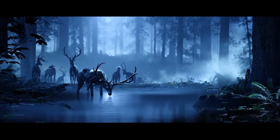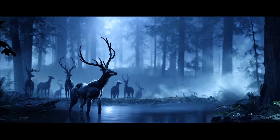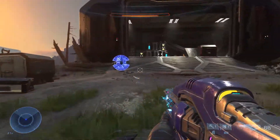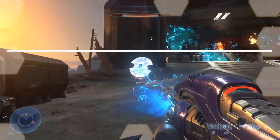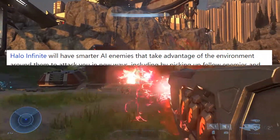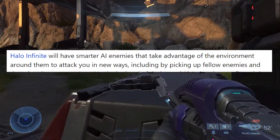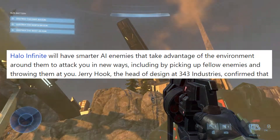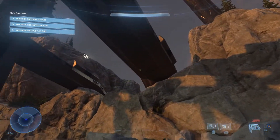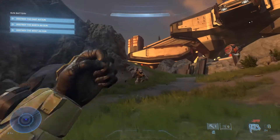I'd imagine there are way more features in the game for this smart AI — the wildlife in the world will probably work a lot better, as well as some more interesting things with the enemies. I found an article on GameSpot — I'll leave it linked in the description — where they say Halo Infinite will have smarter AI enemies that take advantage of the environment around them to attack you in new ways, including by picking up fellow enemies and throwing them at you. You're going to constantly have things going on around you that you really would not expect from previous Halo games.